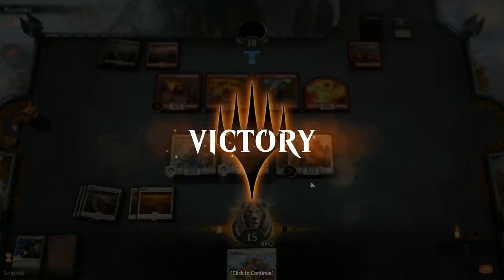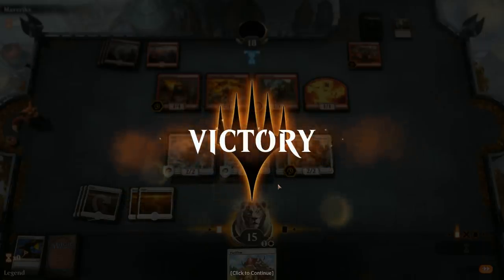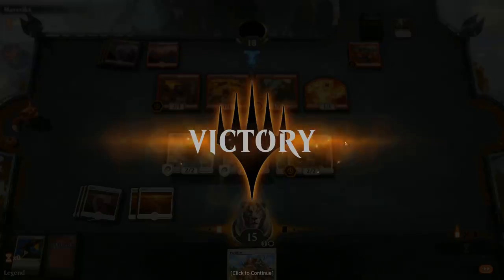One interesting thing to note: we mulliganed a hand with two of our six-drops, and at the end of the game we still only had 5 lands in play. It goes to show you don't necessarily need a ton of expensive cards to win. The synergies from these cheap creatures are good enough. In the final build of the deck, Orator and Angel of Vitality will still be there, so we'll focus more on these synergies instead of the clunky expensive cards. Let's get to upgrading.